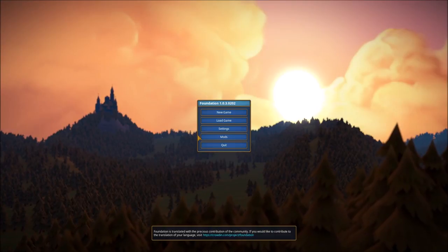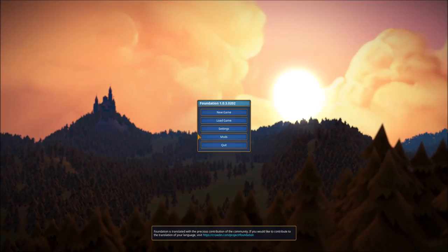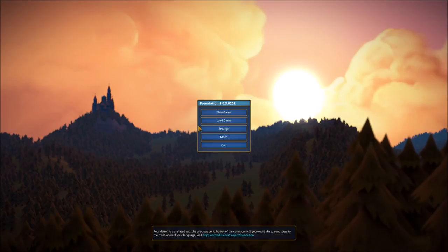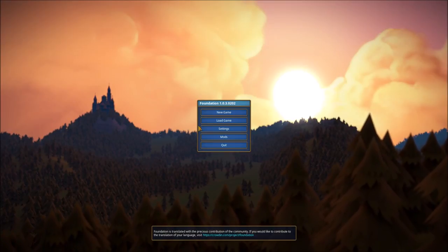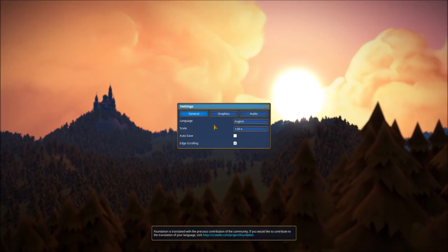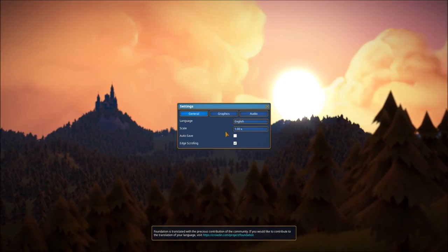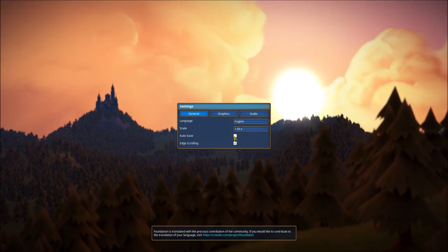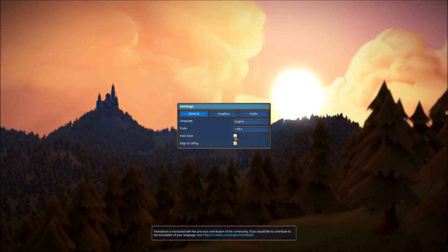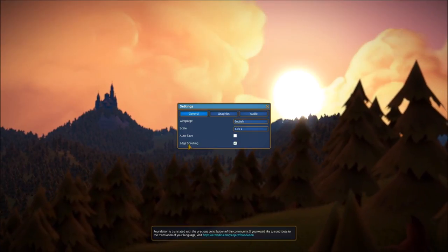Going back to the idea of enemies, perhaps a mod could be added later in development that allows some sort of enemy on the map if you desire that. Now let's go into the settings quickly. This is a very basic layout. Under the general tab we have language, scale, autosave which is on by default — I've turned it off this early in the game since things will be changing regularly — and edge scrolling, which is currently on.